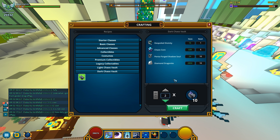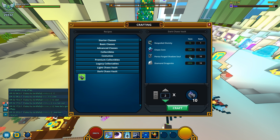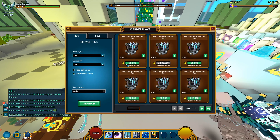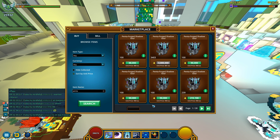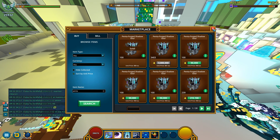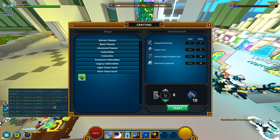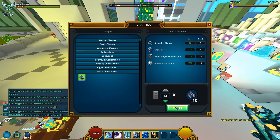I can craft 20, but I definitely need way more. I should probably buy some more pentas, so let's take a quick look on the marketplace for pentas. They're probably more expensive, but anyway let's buy 100. How many can we craft now? 120 — not bad. Let's just do it.